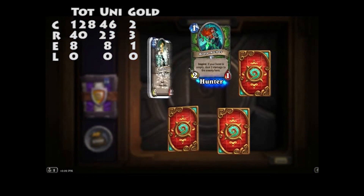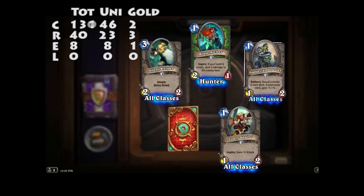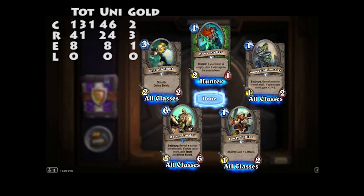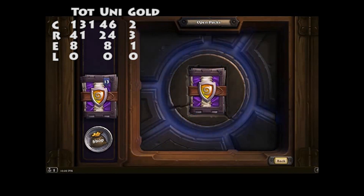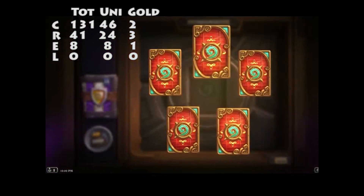Brave Archer — they're all going to be legendaries. Lowly Squire, Silent Knight, Gadgetzan Jouster, Master Jouster — reveal a minion in each deck; if yours costs more, Taunt. Yeah, I'm getting a bit worried about this. So we've got a legendary count...